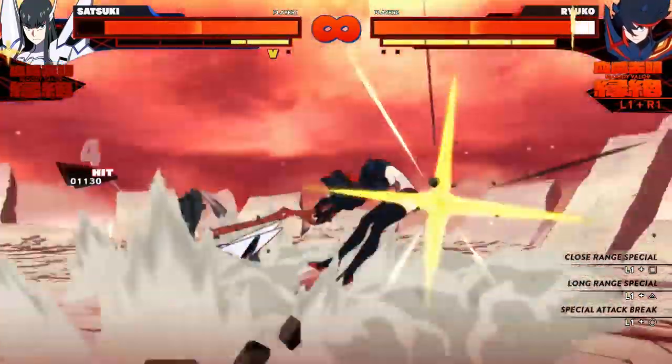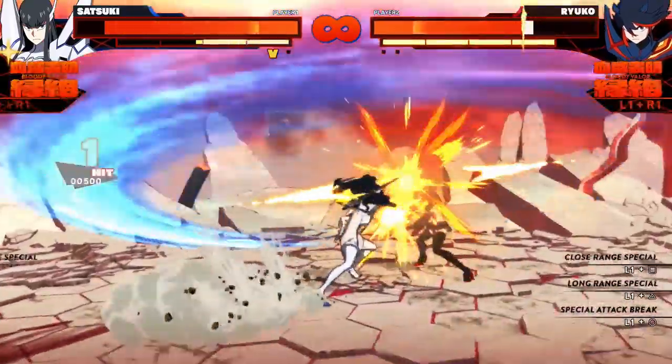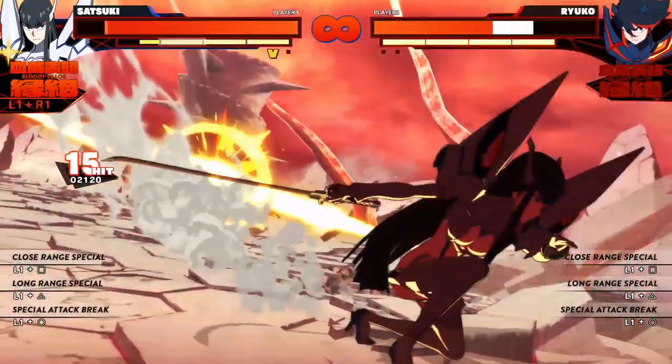All of the attacks we just mentioned — the neutral close range attack, the vertical, the horizontal, and the jumping attacks — all of them get a damage buff once you get one valor. So she becomes even more devastating.